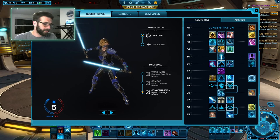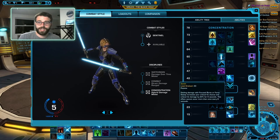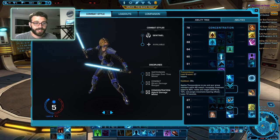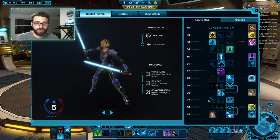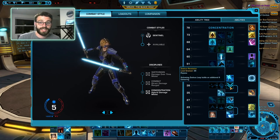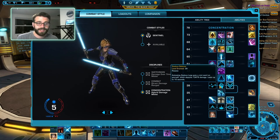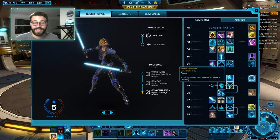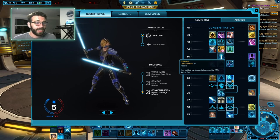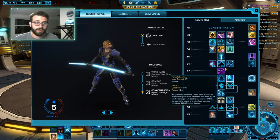These are the utilities that I personally take. First, we're taking Zenith for the extra crit chance — we love crits all the time. Transcendence is just more useful than the other options. Zealous Revelation is going to be mandatory for the rotation that we're running. If you're running the old rotation, you can take Zealous Defense, but I like having more damage, so we take Zealous Revelation.